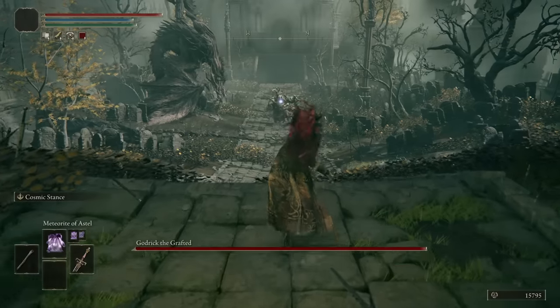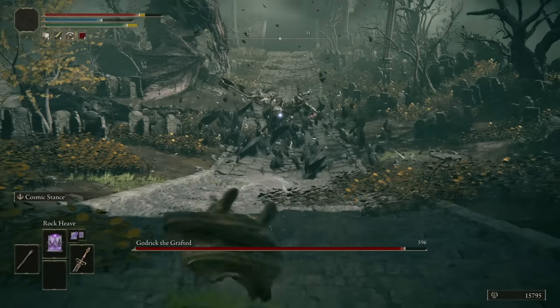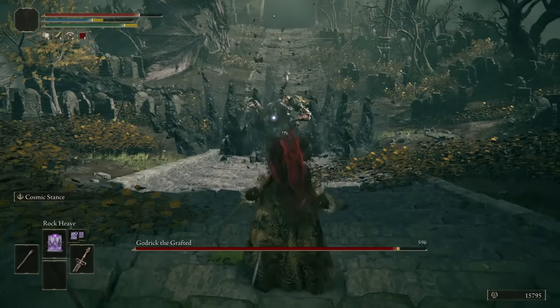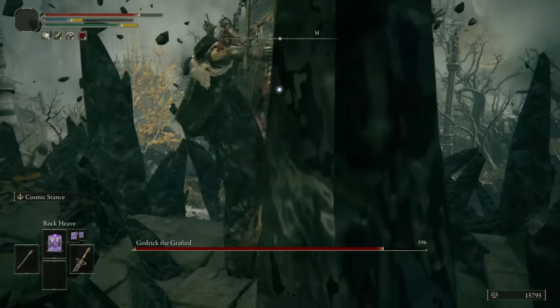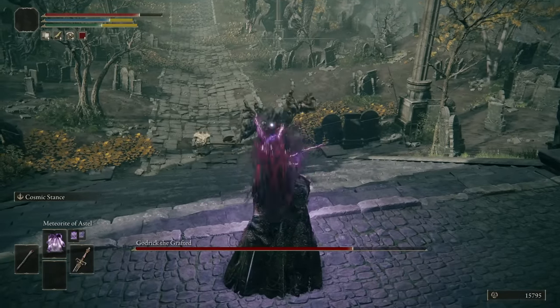Time to level Mind to 25 and Int up to 33, and one level into Vigor. We'll throw on Meteorite of Astel, Rock Heave, Collapsing Stars, Implosion, and Rock Blaster. Let's take on Margit. First thing I want to test is the raw damage of Collapsing Stars — 700. Will this actually pull him? Oh wow, he gets into like a little ball and floats up — that's so cool, doing decent damage too.